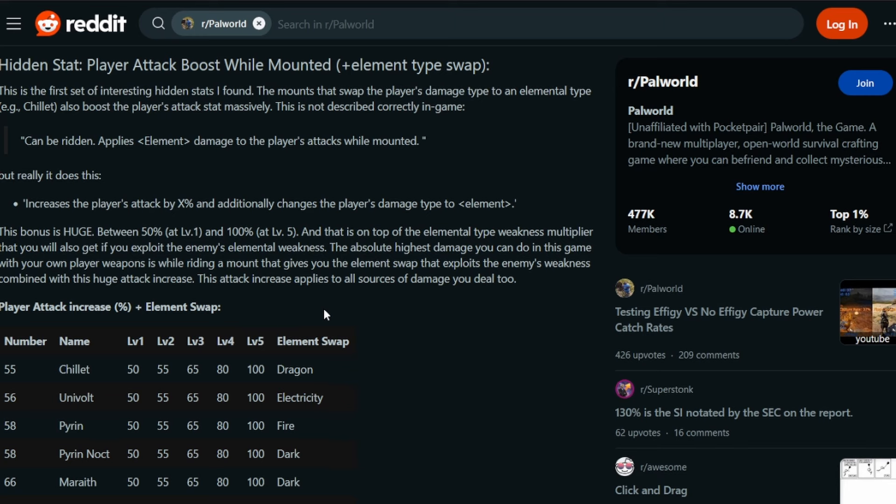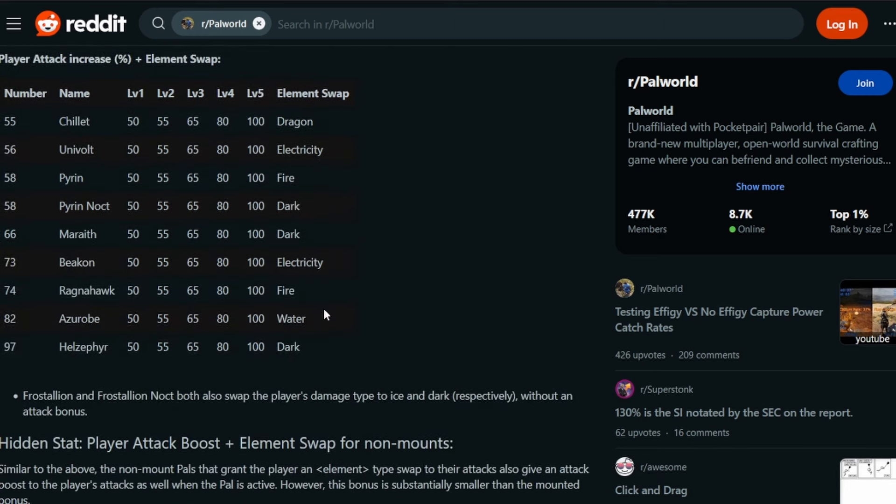You can also boost your attack power. It's kind of gotten out there that a lot of these pals will boost your attack power, and all of these do it while swapping your damage type. At level 1 you will be doing 50% additional damage - a 50% player attack increase. It's going to swap your element to an element of your choice. There are three options for dark and two for fire - there isn't necessarily one for every element; I don't see one for grass or ice. But there are a number of these and they do make you quite powerful.